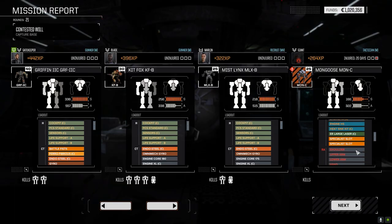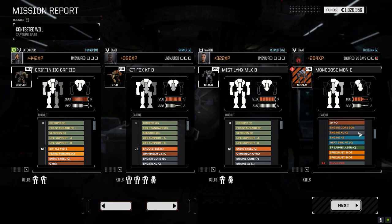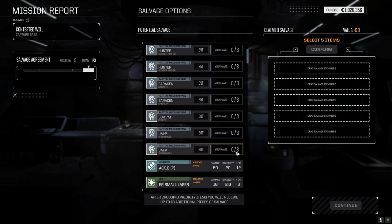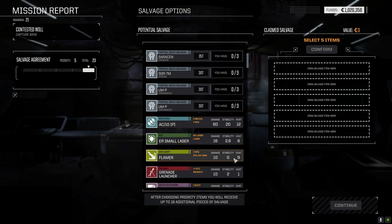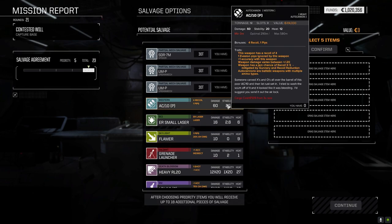The Mongoose lost the side of the XL engine — we can repair that, no problem. The ER Medium is gone, the active probe is gone, and two double heat sinks — that's going to be a huge issue. Let's see what we got from salvage: Urban Mech parts, ER small laser, AC 10 Pirate — oh, they had a grenade launcher, that's what it was.